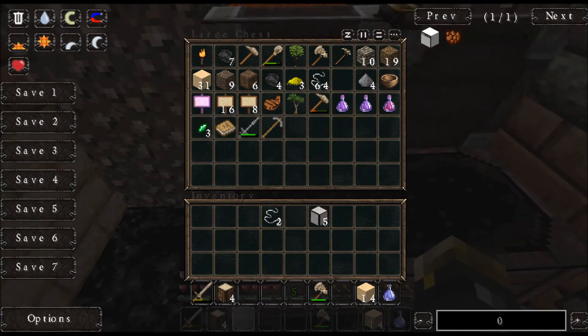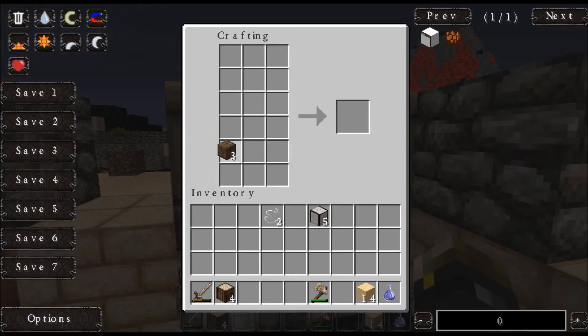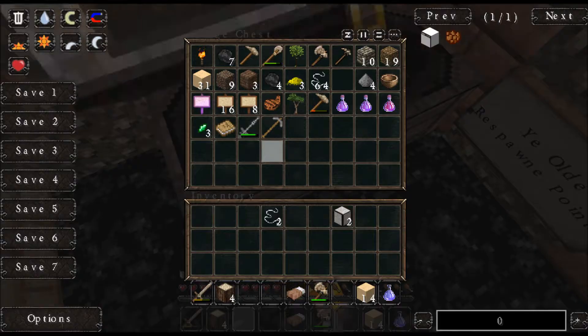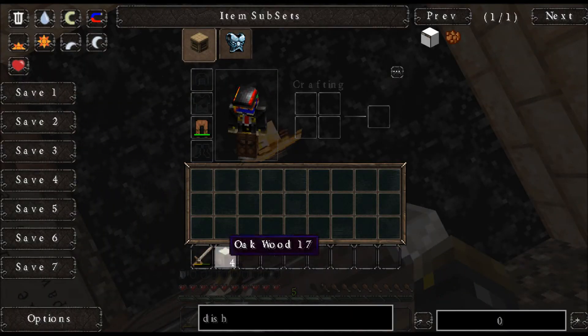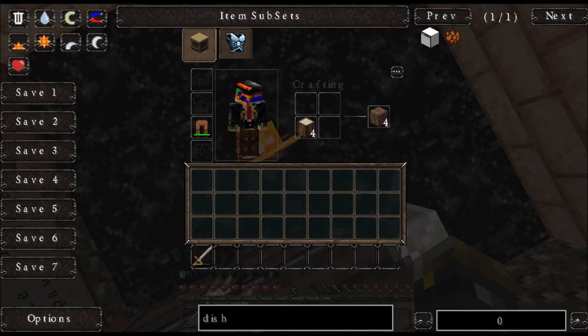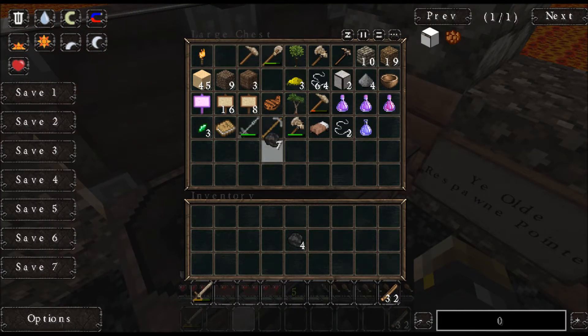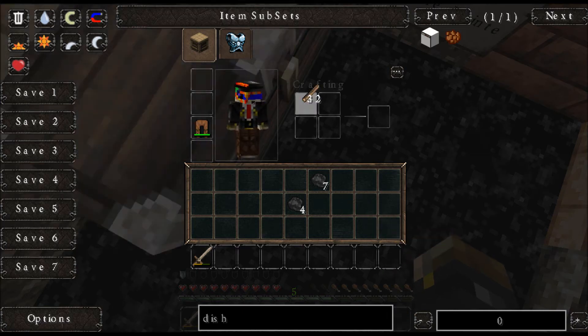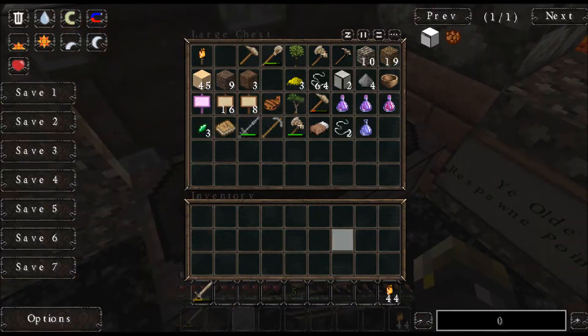We've got wool now. Since our spawn is set to right here, we're just gonna drop it off in the chest. And now we're gonna smash this wood to bits since we've got a coal source now, smash it to stick bits, and actually get ourselves a decent size amount of torches going. Yes, that's what we're talking about.